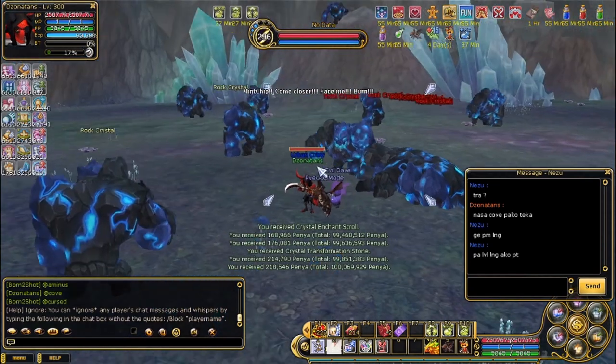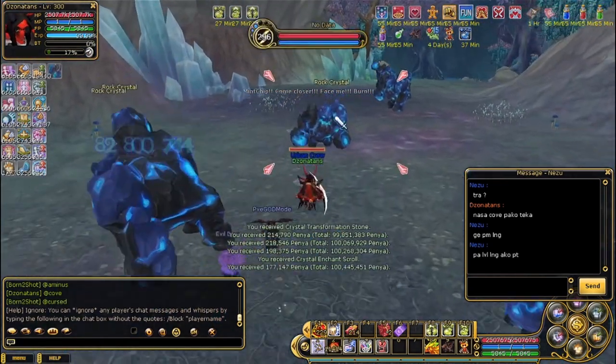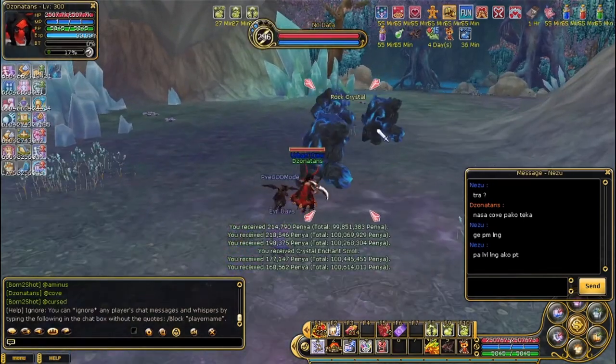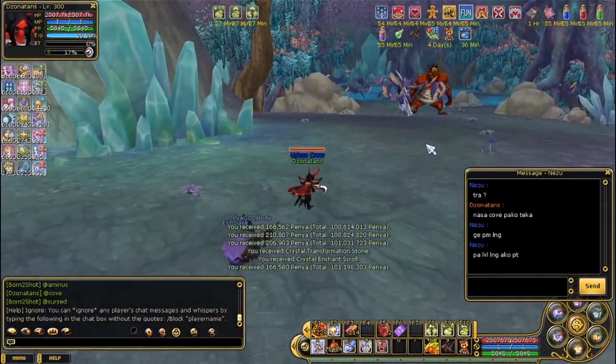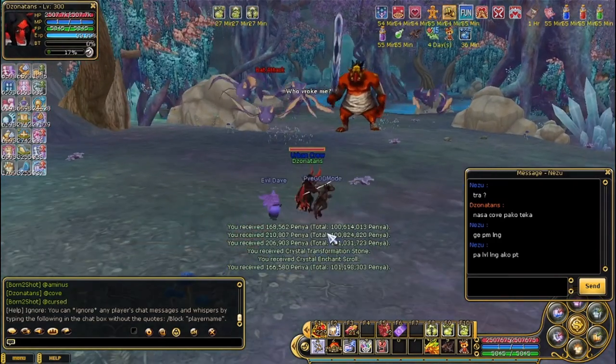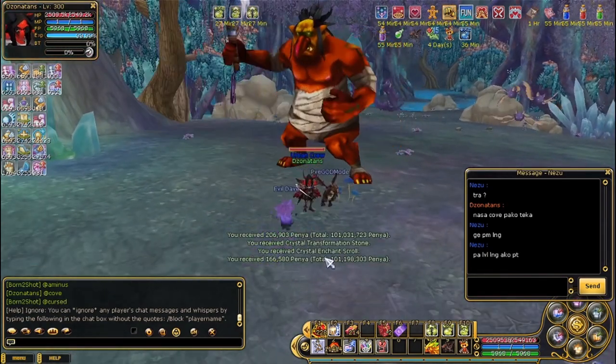CES, you can actually sell them in the market. Right now the CES is really cheap — the last time I was selling CES it was like around 300 to 200 parrins per box, per 1,000 pieces. Alright, let's kill this boss.